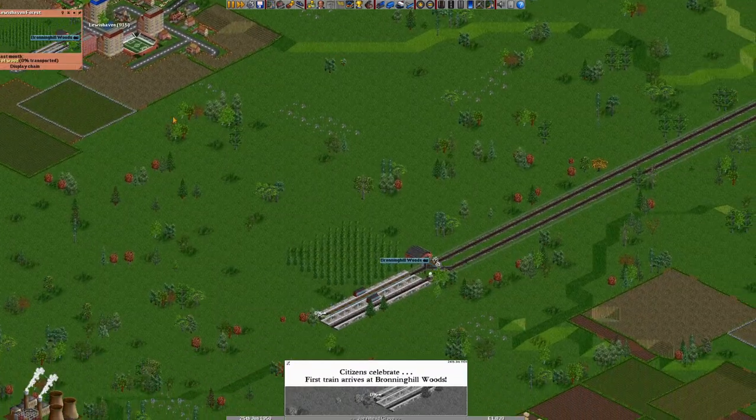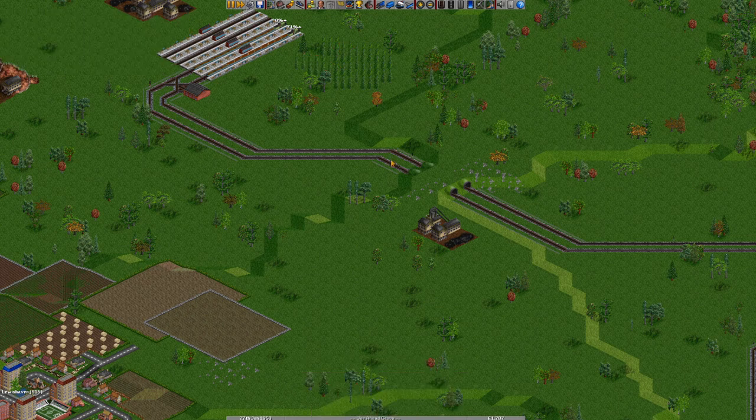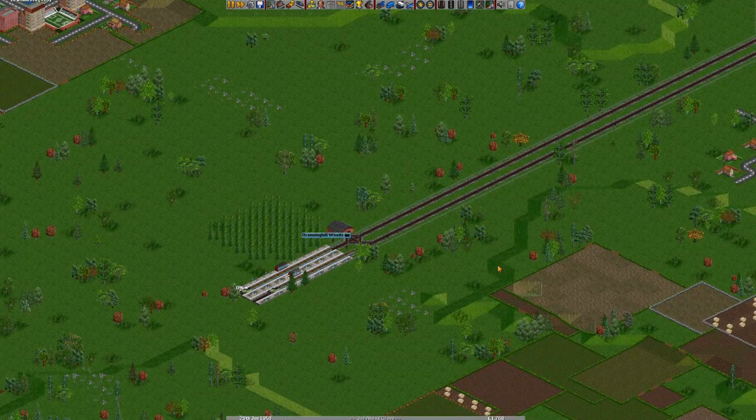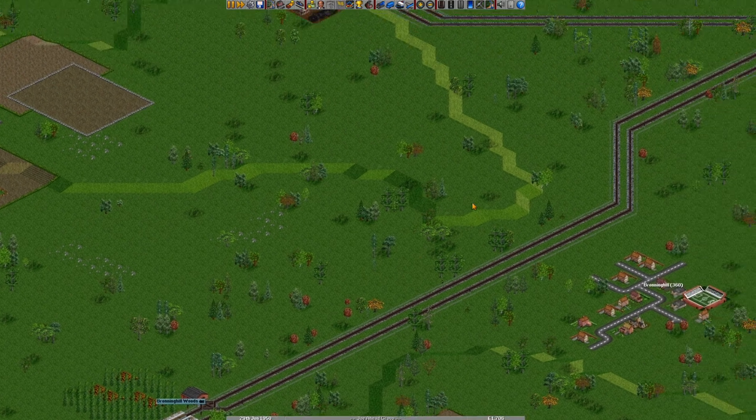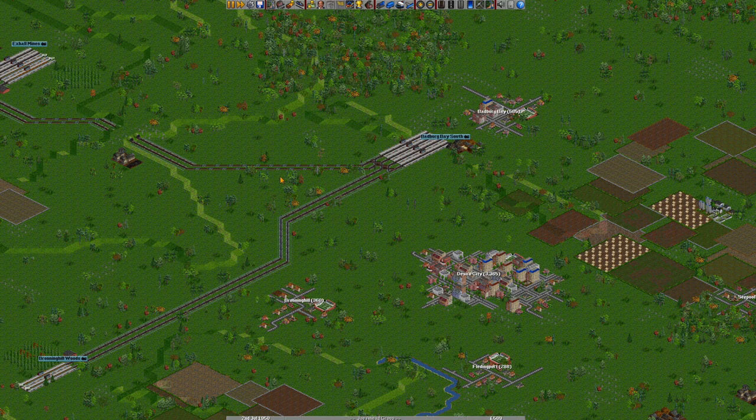What have you actually got in terms of production? You're producing 136 tonnes of wood — and 108. That's good, it's both above 100. Obviously if that gets to zero, there is a very distinct risk that that industry might shut down. And if that does, that's not good. I'm good at it — I'm very good indeed.